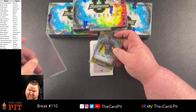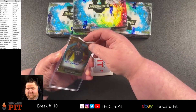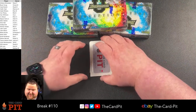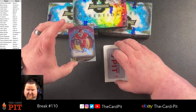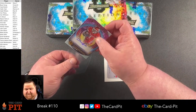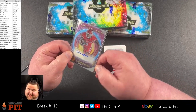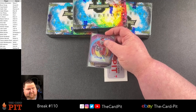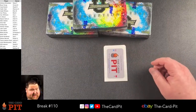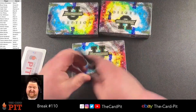He got drafted by the Colts. Yeah, Josh Downs — I think you're correct. And our second auto of the first box: Tashaun Henry. That's one of the first initiation autos. So Sean Henry and GG Jackson — one basketball, one football — and then numbered Josh Downs. That's box number one.